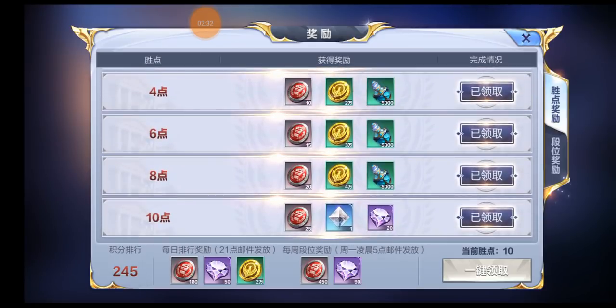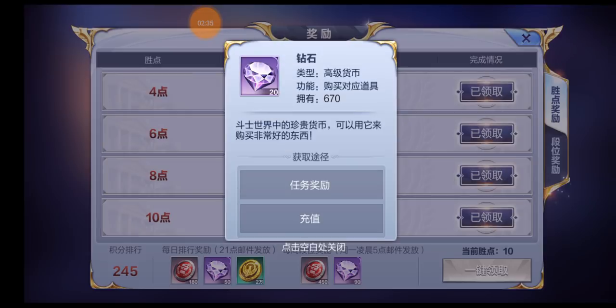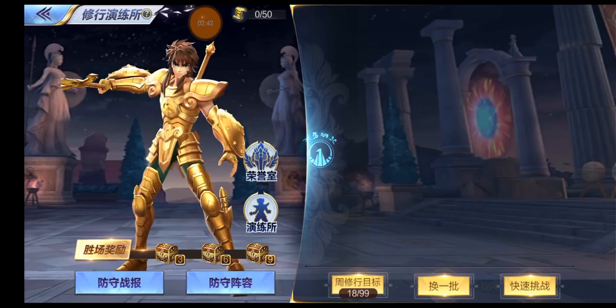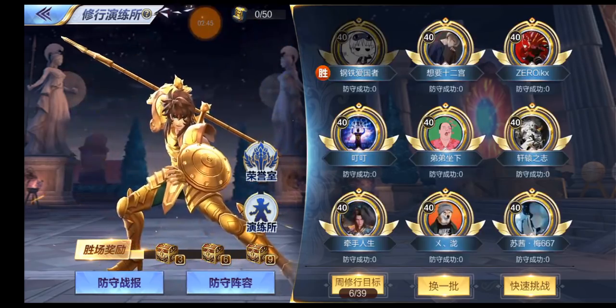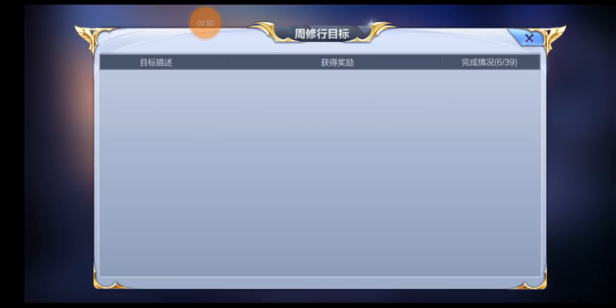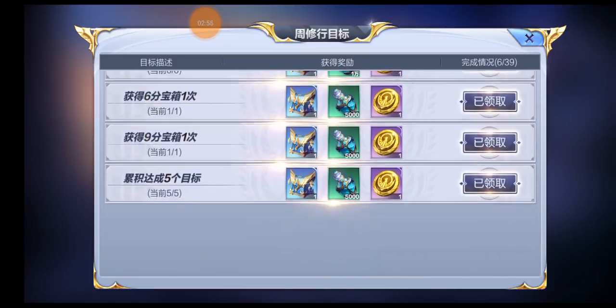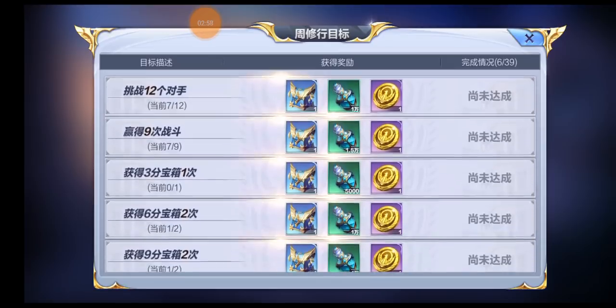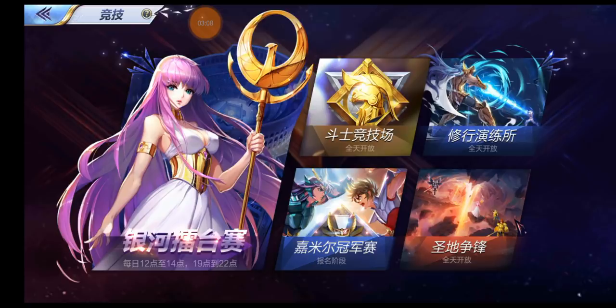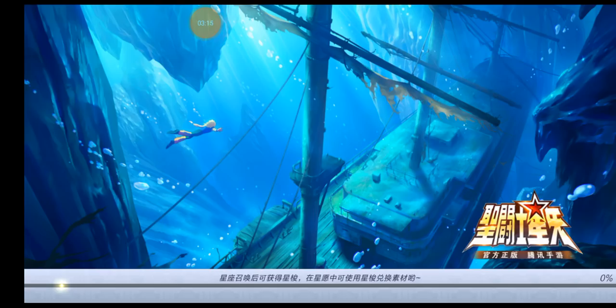If you win five fights in a row in normal Saint Arena you can cash a 20 diamond reward, bringing us to 520. When you finish a whole board of nine fights in the training hall you get another 20 gems, and if you finish all your weekly goals in training hall you get another 50 gems — that's 570 total. There's also a weekly prize for galaxy war that is also dependent on your ranking.